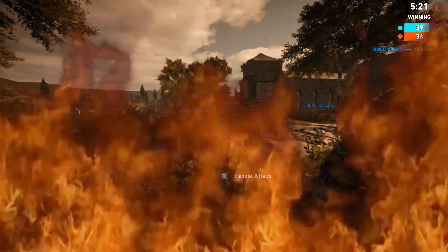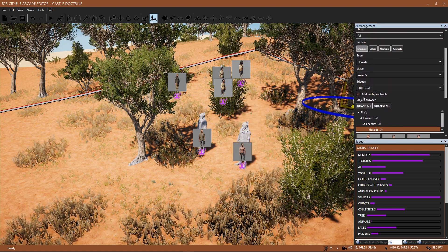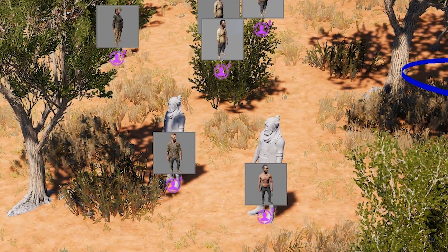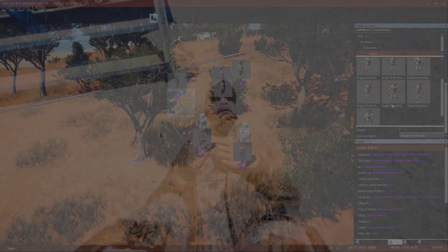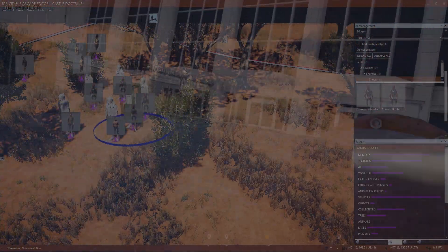The level editor is super robust and you can make about anything your imagination desires, as long as it fits within the category of prison, city, Far Cry 3, creepypasta, some bullshit, or Montana. There's a lot of variety — you've got your Mirror's Edge maps, prison maps, space maps — but the problem is that everything starts bleeding together because there are only so many assets you can use. You can't blame the map makers since there's only so much you can do with Watch Dogs and Far Cry assets.